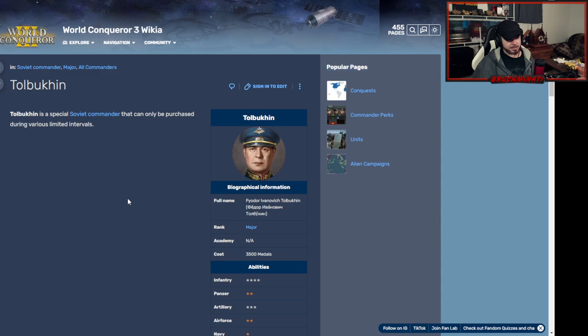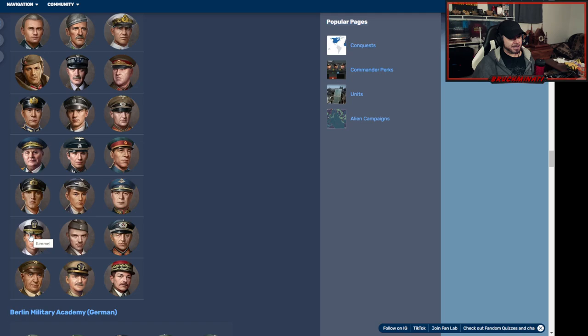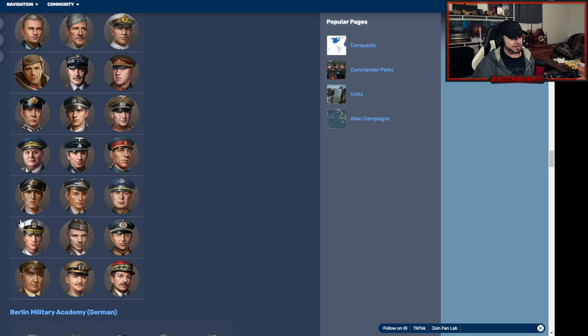Then we have Typical, who is an infantry general slash a little bit of artillery. Again, three thousand five hundred medals — I would never buy him for that. We got an American dude — freaking Jimmy Kimmel here. Yeah, cheap, cheap, cheap — I'm not even wasting my time looking at that guy.